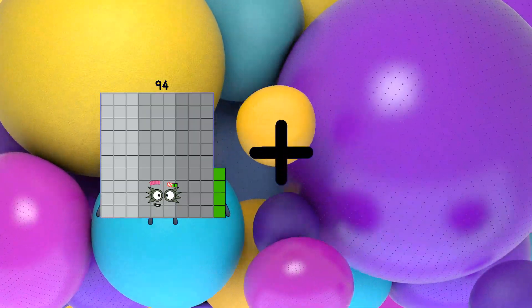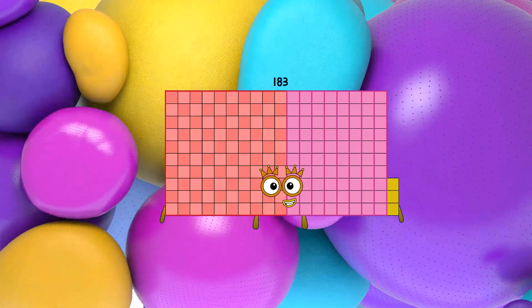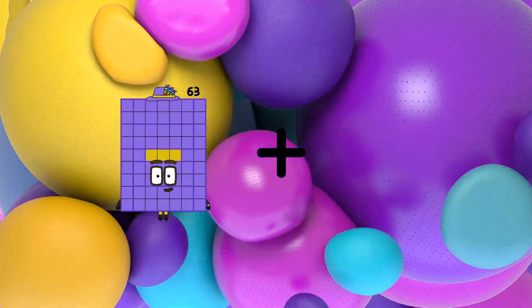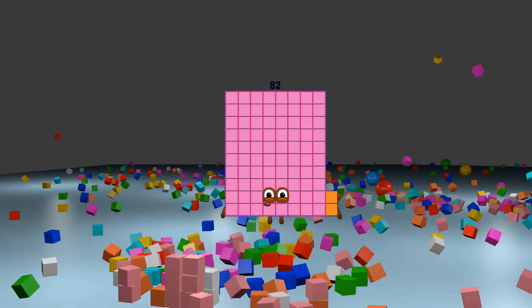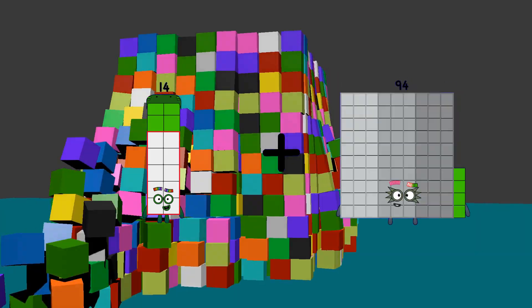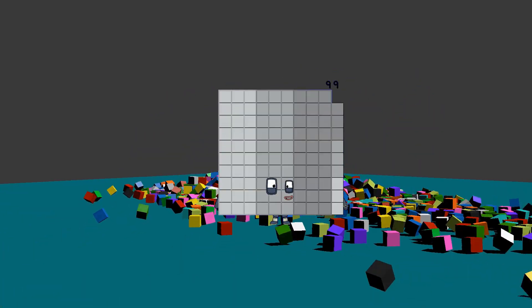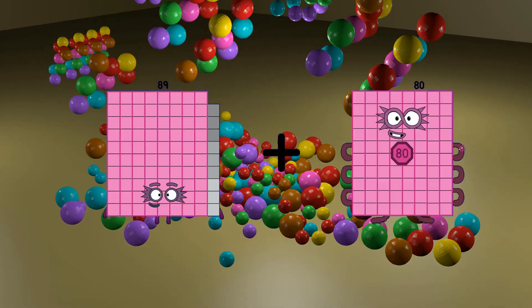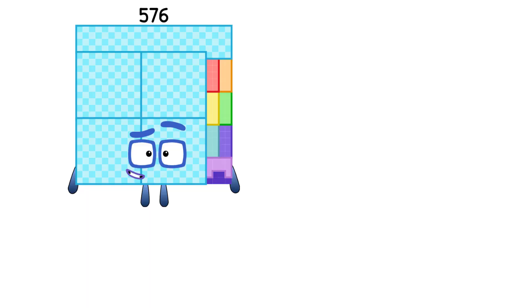94 plus 89 equals 183. 63 plus 19 equals 82. 14 plus 85 equals 99. 89 plus 10 equals 99.